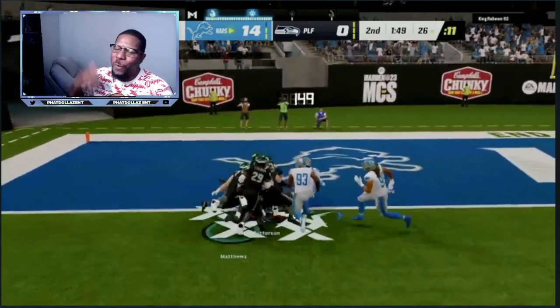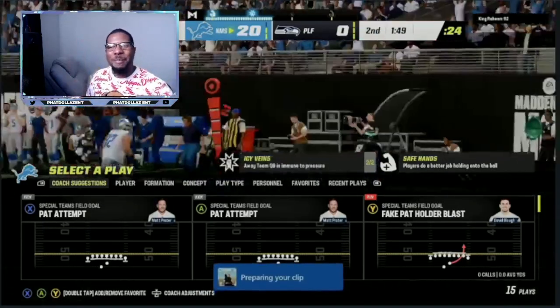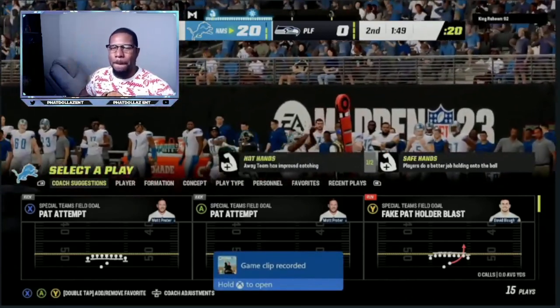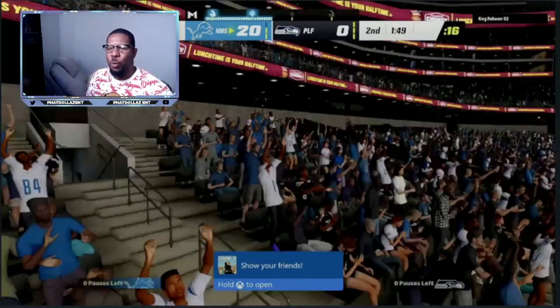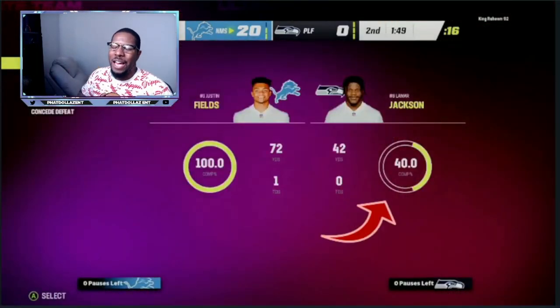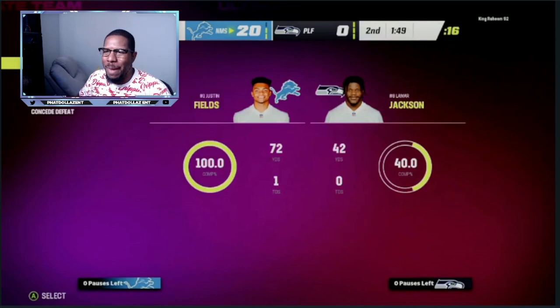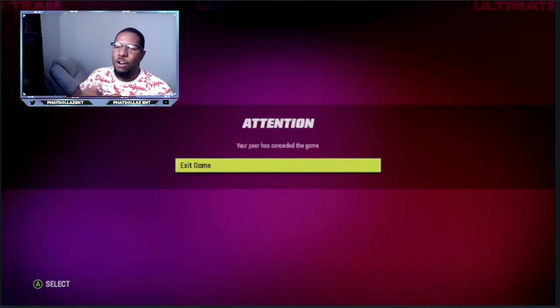We go crazy out here! Go crazy on that like button, go crazy in the comment section, and I'm going to keep dropping the bangers. Big Nickel Over G. The ebook is live — updated every single week. I just updated an offense where you can score over 30 points every single game, or your money back. Look at him: one million coin card, 42 yards, 40% — locked down.